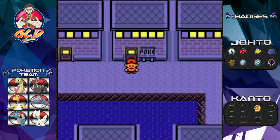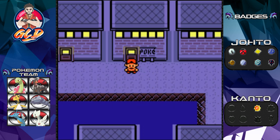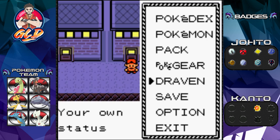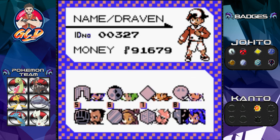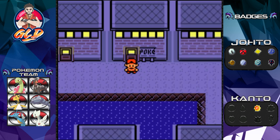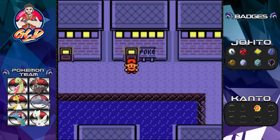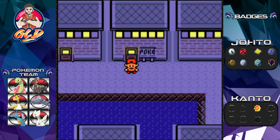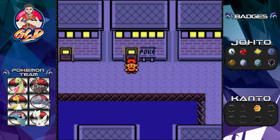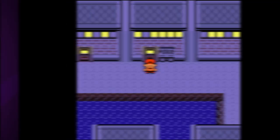Stay tuned — in the next episode we're going to Saffron City, which might be badge number ten. For any newbies wondering, you can't see the badge count on screen here — that was an improvement Pokemon HeartGold and SoulSilver made. Thanks for watching, stay supportive, and I'll be back as we take on our girlfriend Sabrina!